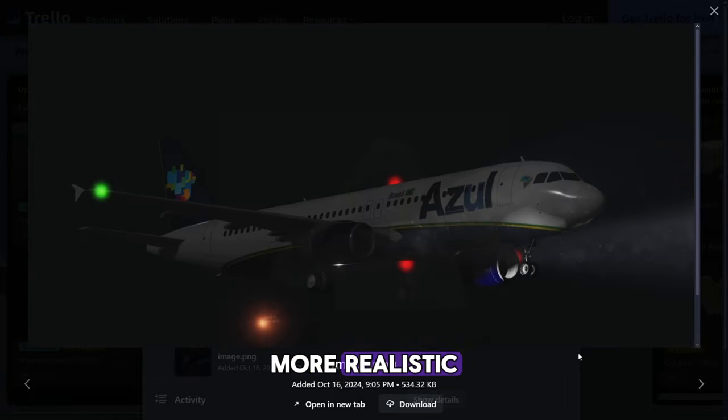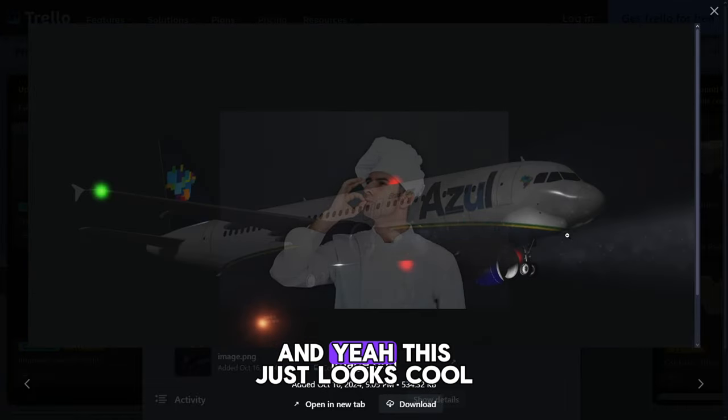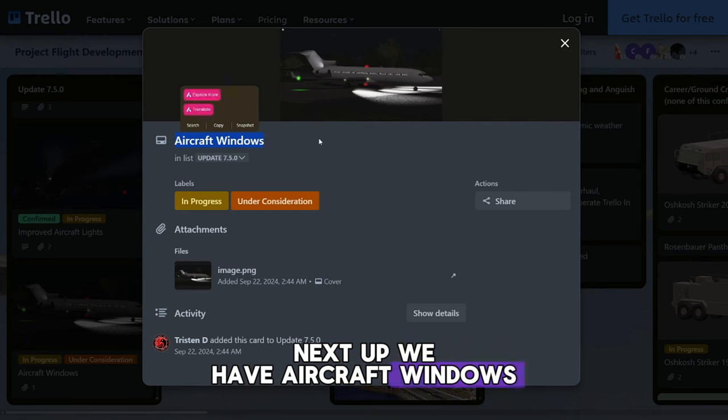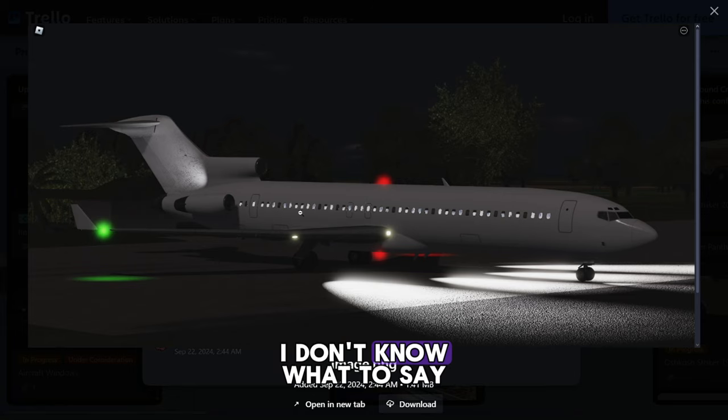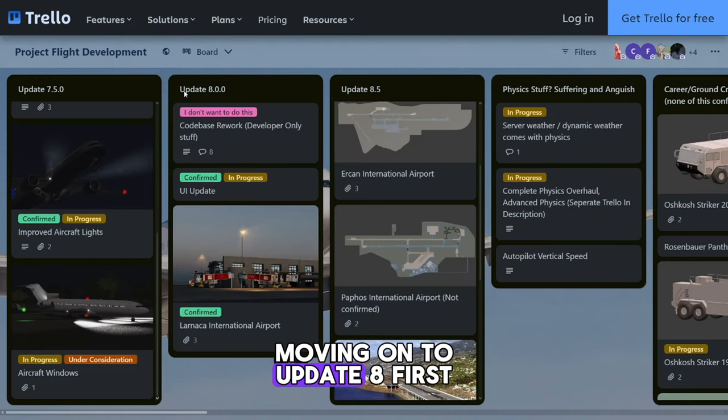Next up we have improved aircraft lights. As you can see from this picture, the game just looks a bit more realistic because of the lighting, and yeah this just looks cool. Next up we have aircraft windows — this looks cool too.